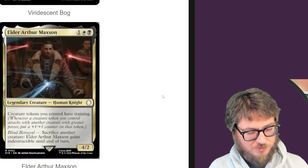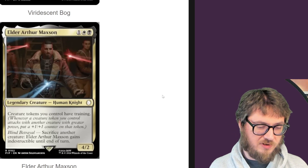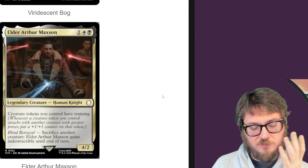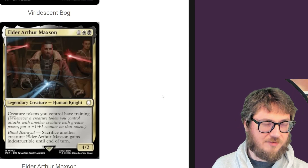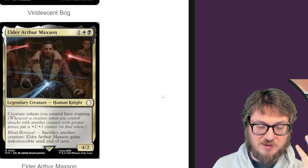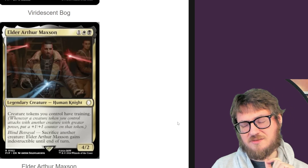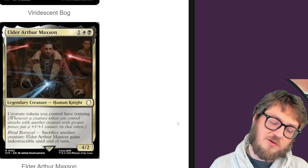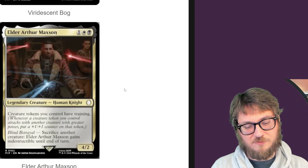Elder Arthur Maxson — creature tokens you control have training. Sack another creature and it gains indestructible until end of turn. Training, if you didn't know, means whenever a creature attacks with another creature that has greater power, put a plus one, plus one counter on it. Since Maxson has four power, it's likely that it will have greater power than most tokens you typically generate. If you consistently make a lot of tokens, your opponents will have a hard time dealing with this — they scale up, and no one wants to trade their cards with tokens.